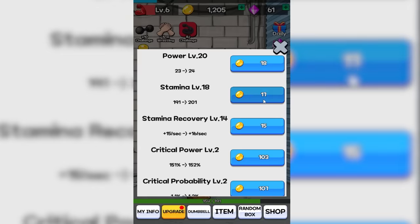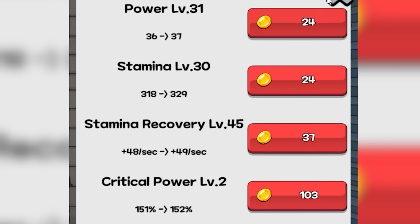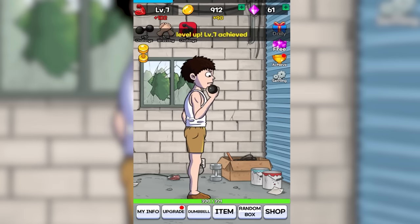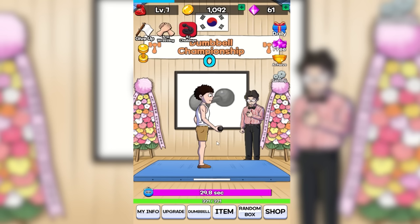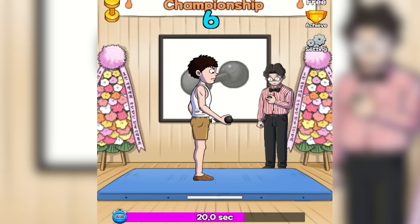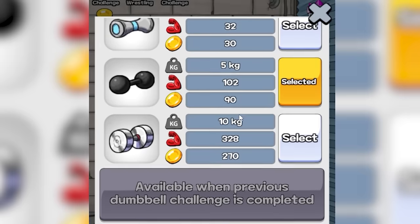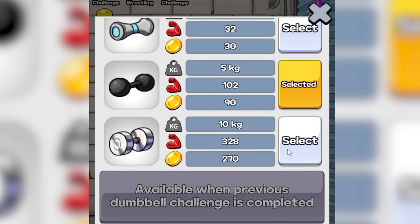We're going to need a whole bunch more of everything. I just pushed my power all the way up to level 31. Now we're making very short work of the black dumbbell. That's going to push us right through to level 7, so we're stronger than ever. And I think with all that strength, we're easily strong enough to challenge for this dumbbell already. We just got to be quicker than one rep every three seconds, and I think we're there.